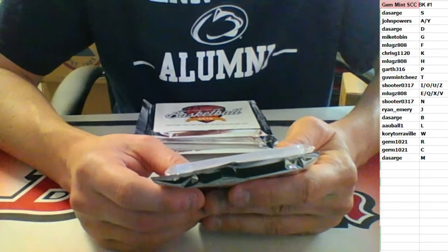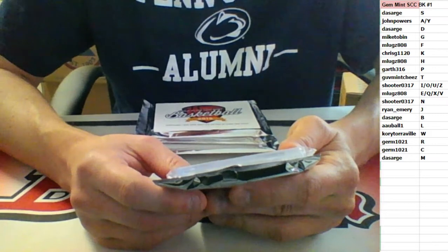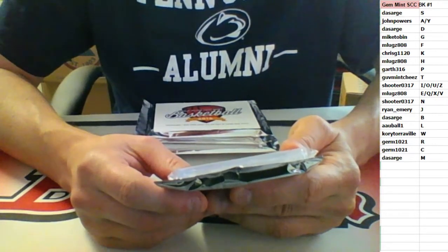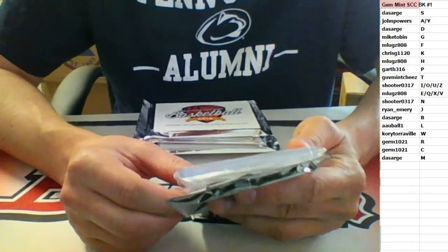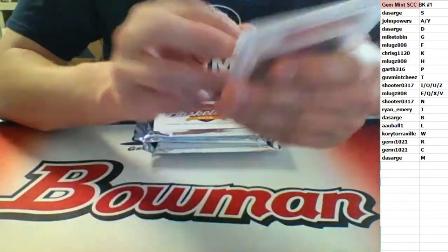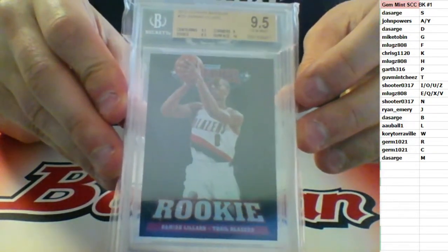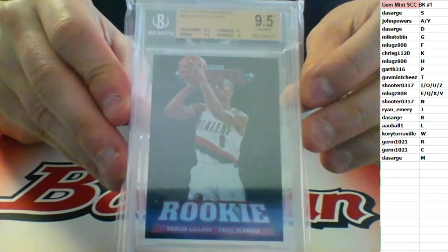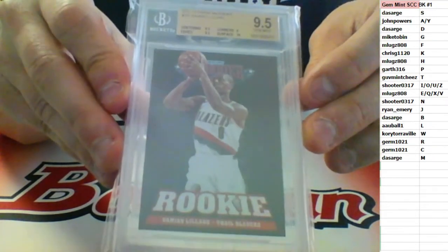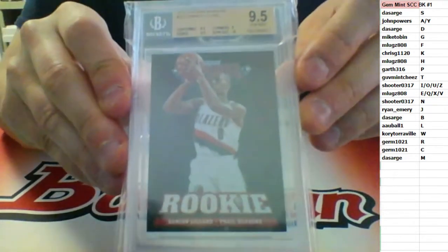2012-13 Panini Marquee: 9 on corners, 10 on surface, 9.5 on edges and centering. BGS graded gem mint 9.5 for the L spot — Damian Lillard rookie. Rookie graded gem mint going to the L spot — AAU Ball. Damian Lillard rookie gem mint.